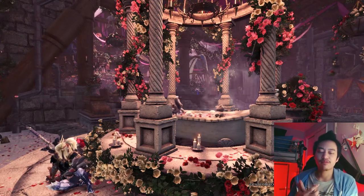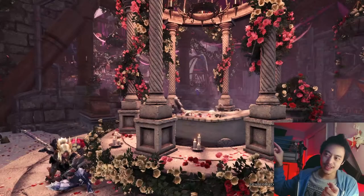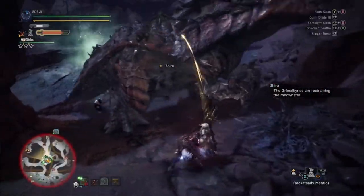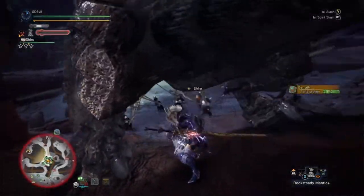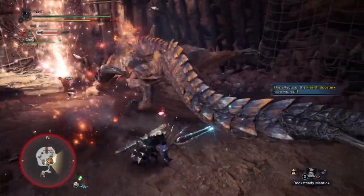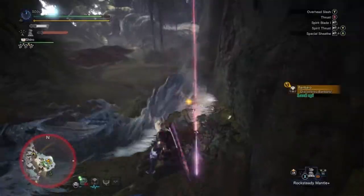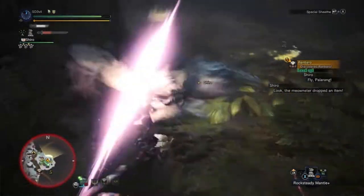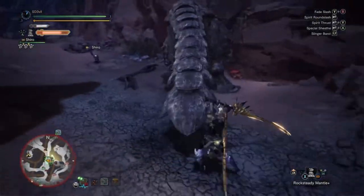Starting off with our first tip for the longsword: build up that spirit gauge — that's the little sword icon that you normally see just below your stamina bar. Build up to the highest level, which is when the bar highlights in red, and that's when you can fully maximize the power of this weapon. To build up, you firstly need to gain some spirit energy by attacking the monster every now and then. Once you've done that, you're able to use the spirit blade attacks.